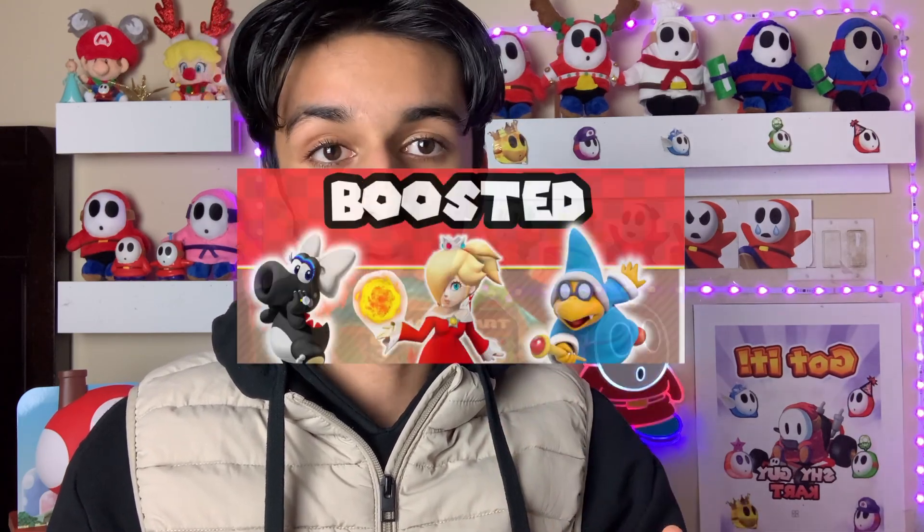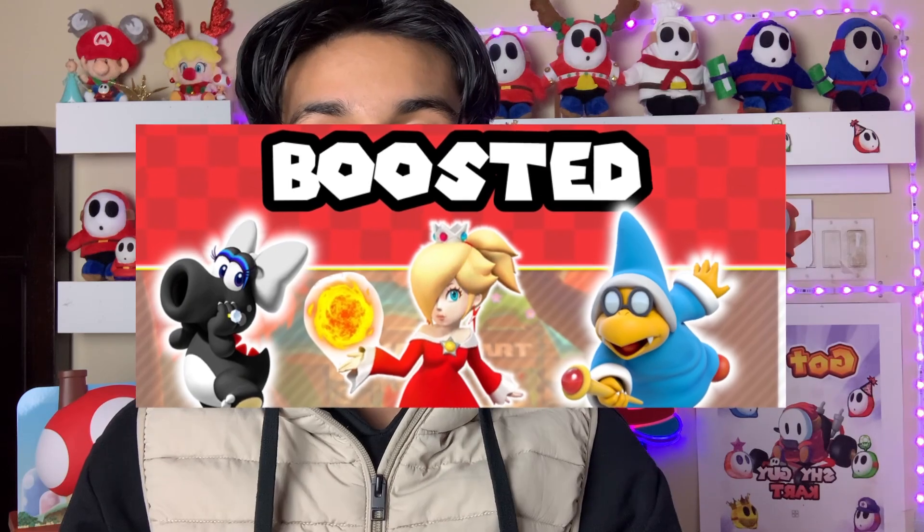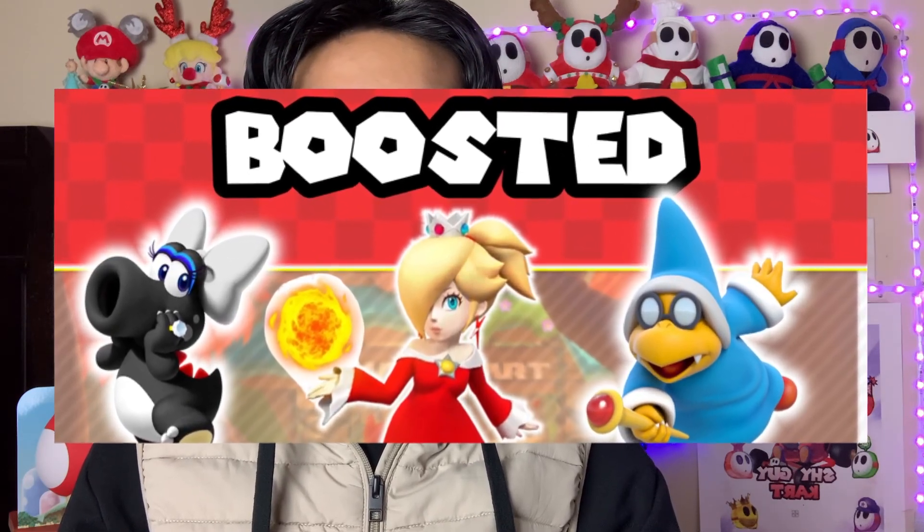For the boosted items in the Spotlight Shop, we saw Black Birdo, Rosalina, and Kamek, which most likely means these three characters are confirmed to be in Ranked Cup.